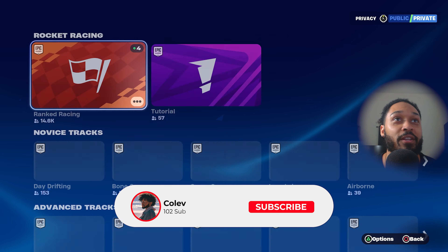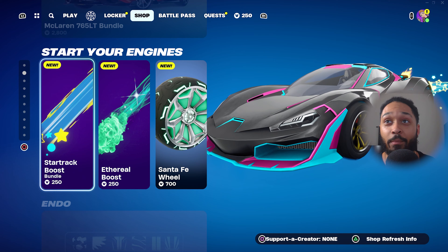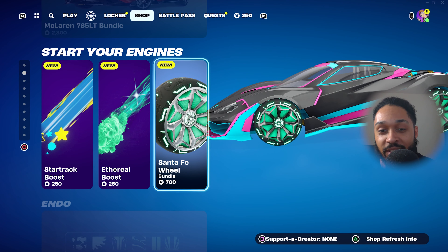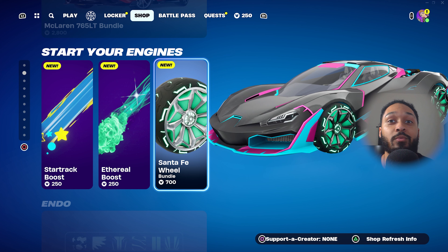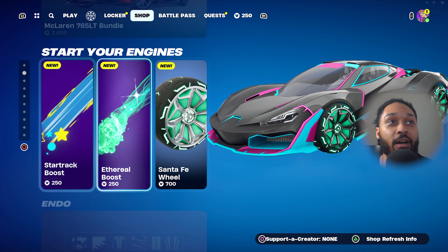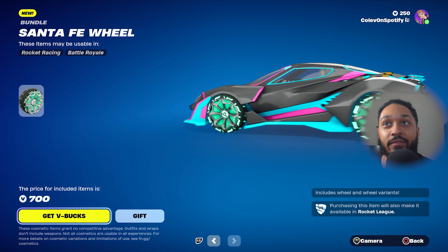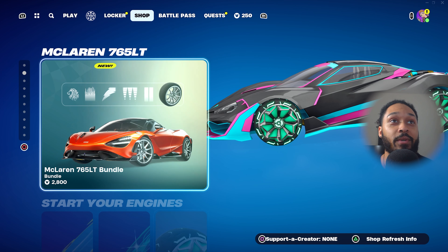The first thing — go to the shop, because that's the first major thing that popped out to me. We got boost. They added boost to the game — the real boost — and they put the Santa Fe wheels inside the game as well. One of the cool things is that all of these actually link back over to Rocket League. So if you buy any of these, you also get them in Rocket League, which is pretty dope. And I think if you buy things in Rocket League, it does transfer over to Rocket Racing.